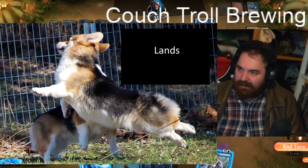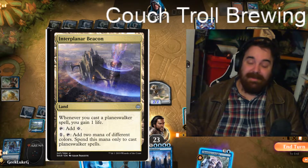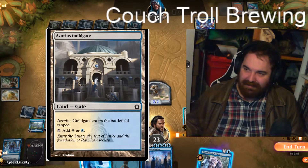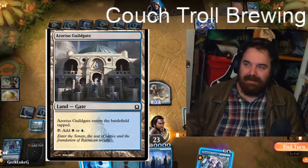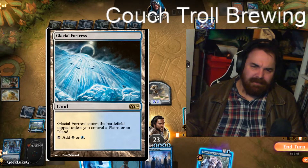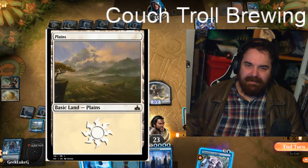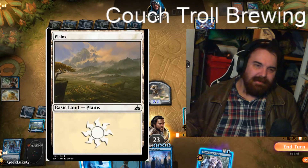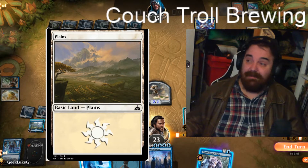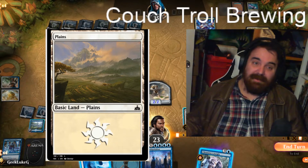Let's go to the land package — we're running 25 lands. I wasn't privy to how good Interplanar Beacon is; if you build this list, I recommend swapping out the guild gates for it. Currently the list has four Azorius Guild Gates, four Glacial Fortress, four Hallowed Fountain, some Islands, and some Plains to round it out. Interplanar Beacon in the black-red deck I've been playing has been super powerful, so I recommend going with those over the guild gates.